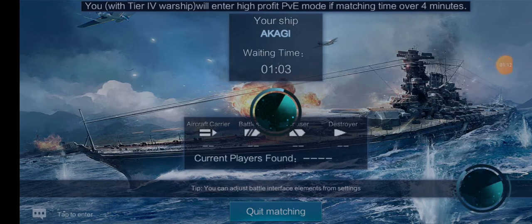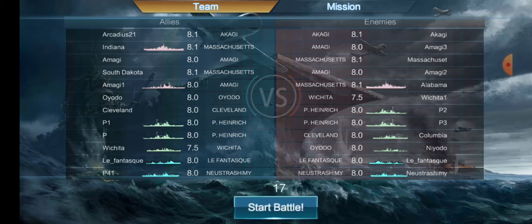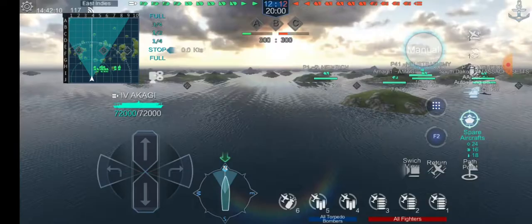Alright, let's see what kind of game we have today. We're always going to have a carrier, but we got quite a few battleships — four of them. Two of them are Massachusetts, actually. That's disappointing. It has, I'm pretty sure, the strongest or at least one of the top three strongest AA battleships at this tier.